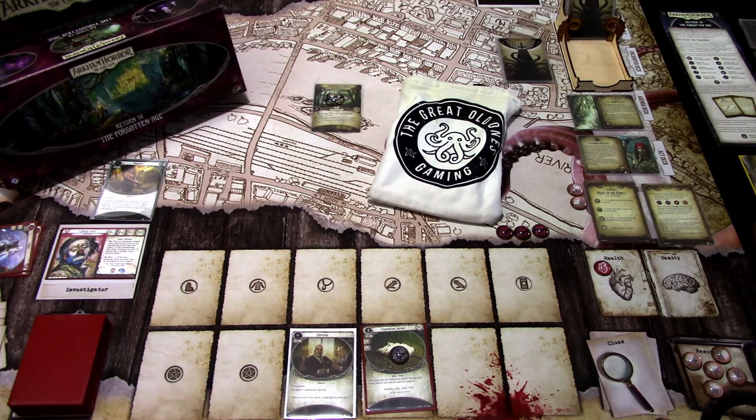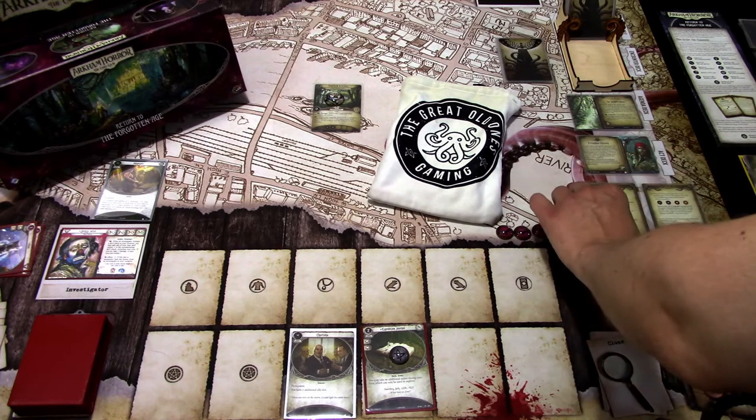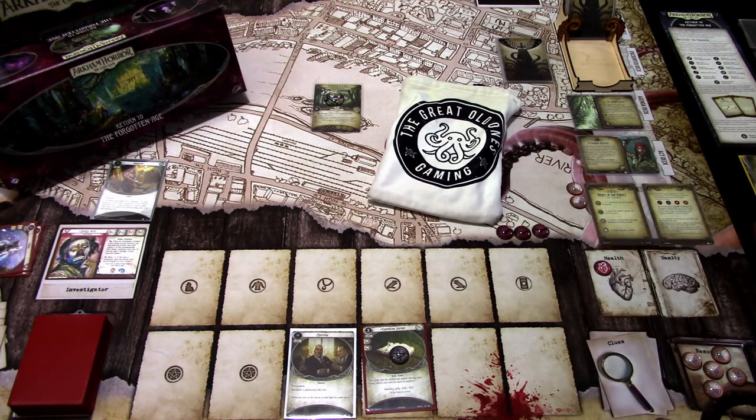We got two paths to the Nexus on the last scenario, so we have two resources here, and we need six to get a win from this one — but if we don't, we'll get to that later. There are some new locations that were already in the Untamed Wild scenario. We shuffled them, picked one at random, and I don't know how many new ones are in the encounter deck. But I think that's enough of the scenario and the deck, so let's get started.